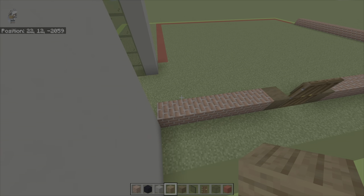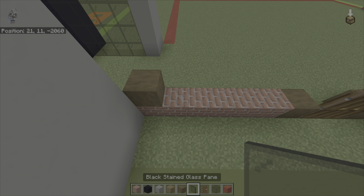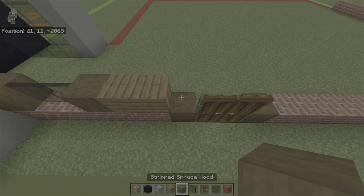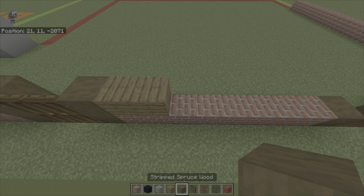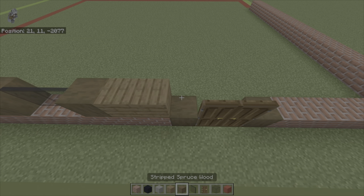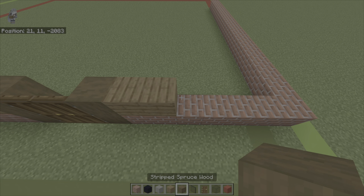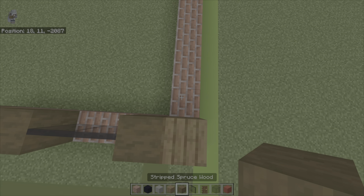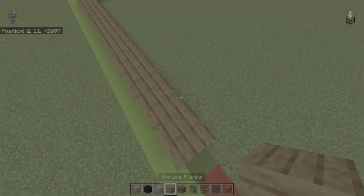On top of that row of brick, follow the same pattern. Place stripped spruce wood, two black stained glass panes, stripped spruce wood, two spruce planks, stripped spruce wood, skip over the doors, stripped spruce wood, two spruce planks, stripped spruce wood, two black stained glass panes, stripped spruce wood, two spruce planks, stripped spruce wood, skip over the doors, stripped spruce wood, two spruce planks, stripped spruce wood, two black stained glass panes, stripped spruce wood, then a spruce plank. Then going back: stripped spruce wood, two black stained glass panes, stripped spruce wood, and then the rest of this row should be spruce planks.